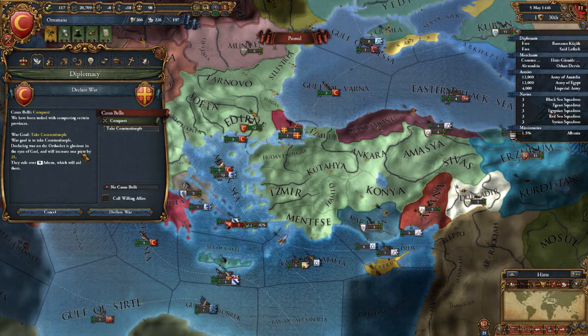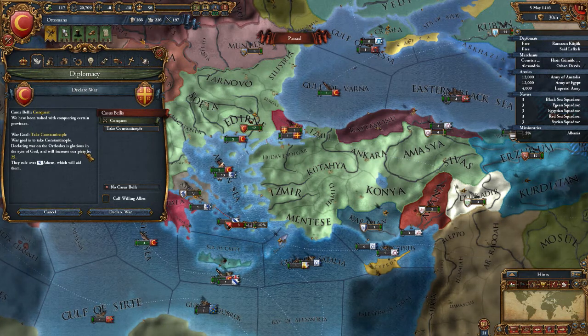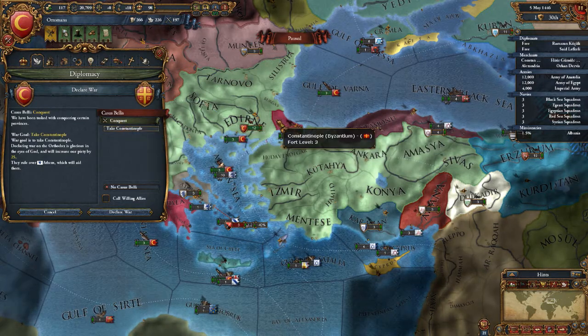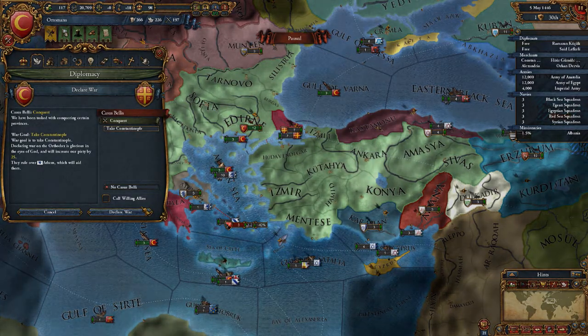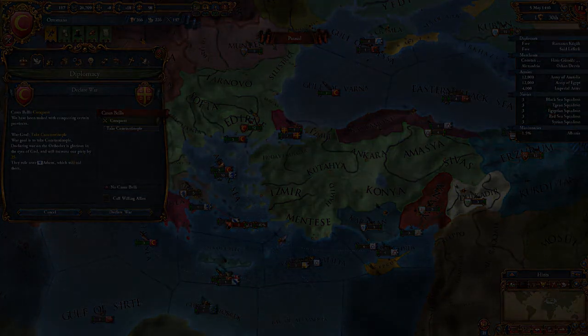Other countries around you might not like you as much, and it might give other countries a reason to attack you. But since we do have a CB of conquest just to take back Constantinople, it's fine. It's still going to give us a little bit of aggression towards other countries, but it's not going to be anywhere near as bad. Plus we're going to get piety out of it if we make it.